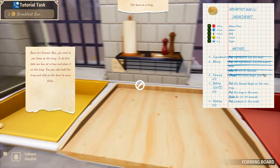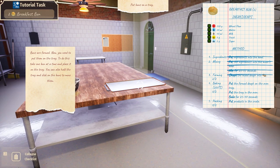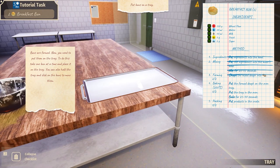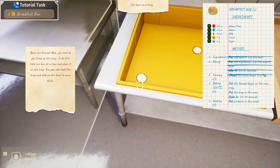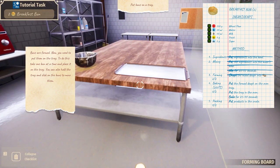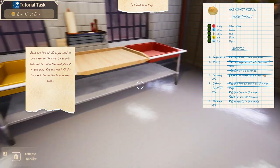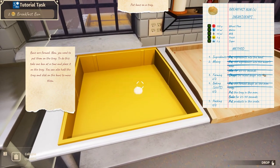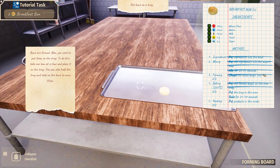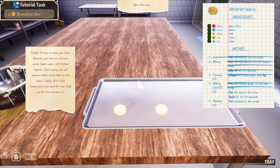Put buns on a tray. First off, I don't want to hop my butt onto there — it seems like it's too high for my bun. Oh, you're talking about these buns? Oh, that's what's up. One at a time it is, then. Just slapping it on that tray. Finally, it's time to bake your buns — that's what's up.